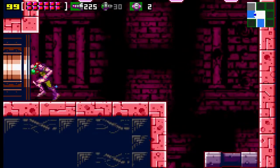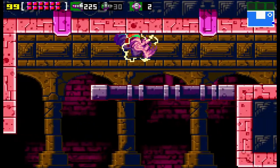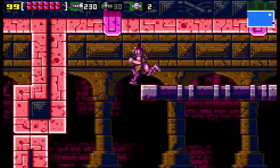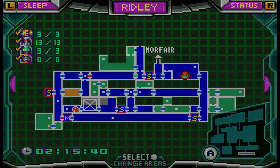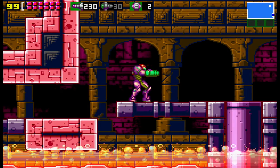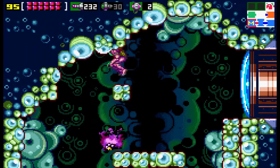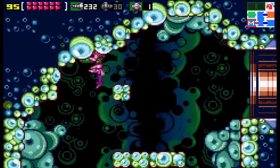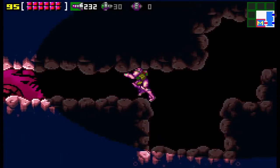Here we are - that is all the items in Ridley's Hideout. I'll show it on the map: three, thirteen, and three. Next we're going to be heading to Lower Brinstar. First we're going to go through Norfair - I'm going to show you the shortcut. I let out a power bomb here but you don't have to. You just have to power grip up. So we're heading to Lower Brinstar, aka Kraid's Hideout, through Norfair.